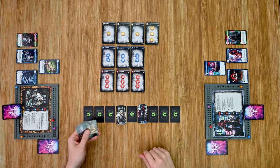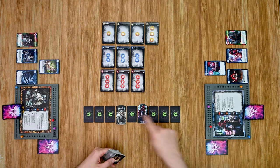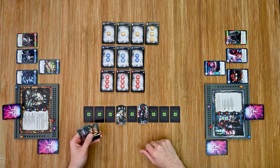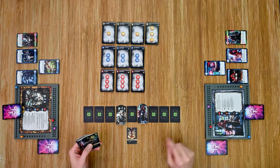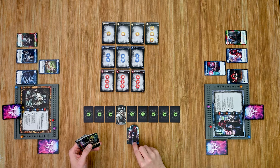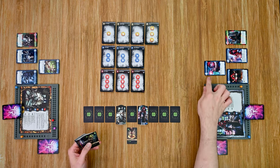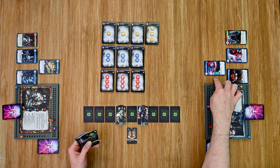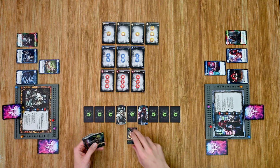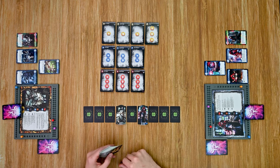Before moving into a sample turn, I want to cover relic cards — an added level of strategy you can add once experienced with the game. Instead of making your fight track with face-down relic cards, you shuffle up your relic deck and place those cards face up creating the fight track. During each player's turn they can choose to use one of the relic cards their figure is on by discarding a skill from their hand — the level of that skill determines the effect. For example, this one recovers hit points based on the discarded skill's level, so a level two skill gives two hit points back. At the end of each player's turn, used relic cards are replaced with new ones from the deck.